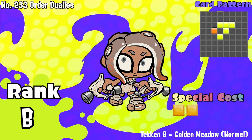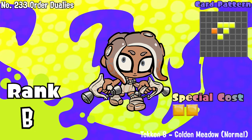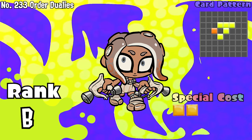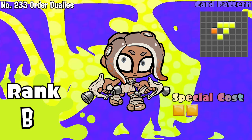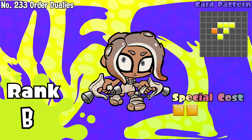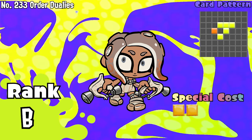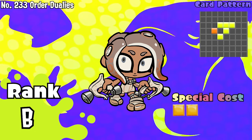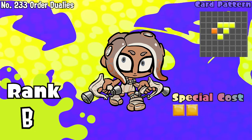Number 233, Order Duelies. This type of Splat Duelies is considered okay in terms of card synergy. Not much of a powerhouse altogether, but it makes up for it in really small card special farming in comparison to some other slosher cards. It's okay, but I'd just use it to pass the time if you have some available space paired with any of the jellyfish shopkeepers like Jill or Fleur, for example. B tier.